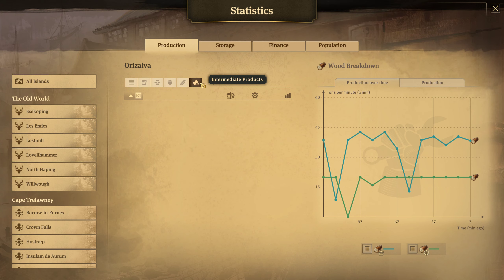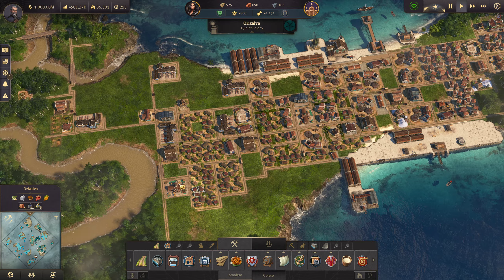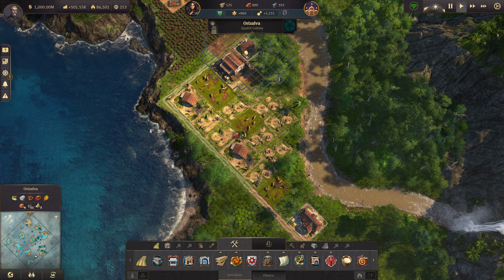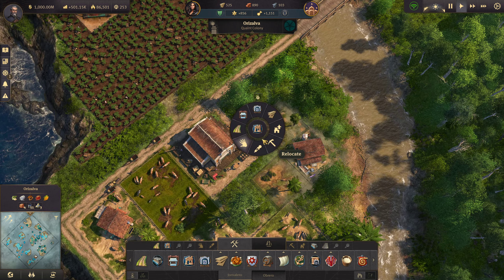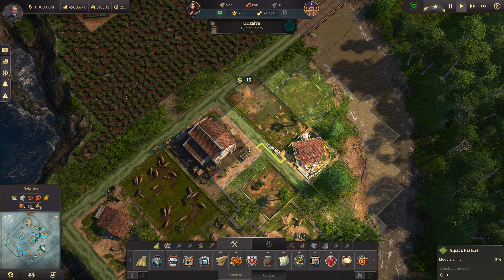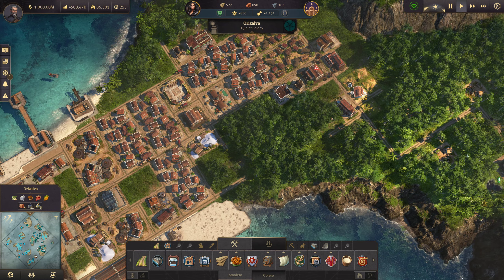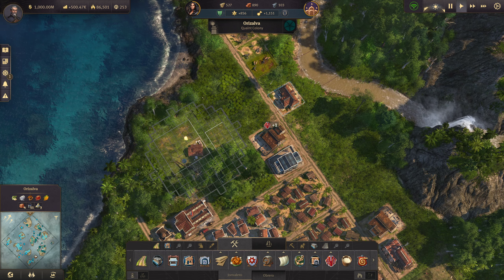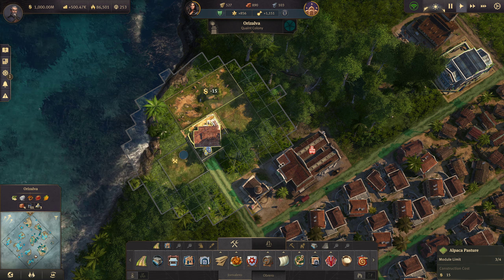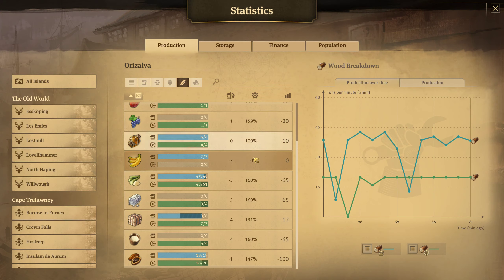I'm thinking I might do a trade union specifically for animal farms. Let's see — where is alpaca? Alpaca wool: we either need another one, or we need to move the alpaca farms up here within range of this trade union, since I do have that item up there that is increasing how much they get. That might actually be a better solution. And I have one more right here — he's not in range. Alpaca wool is good now.